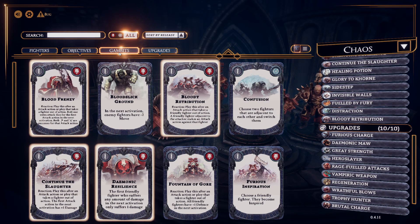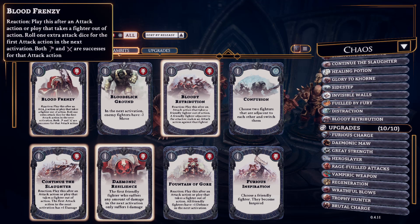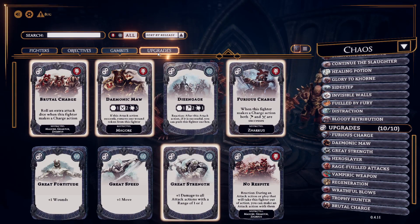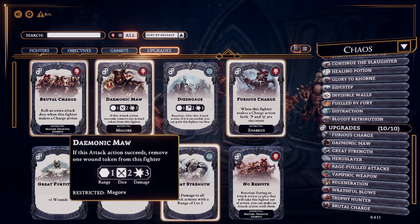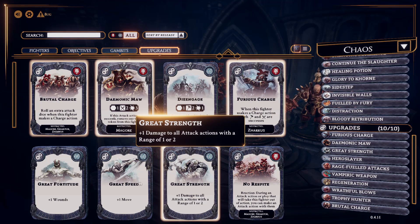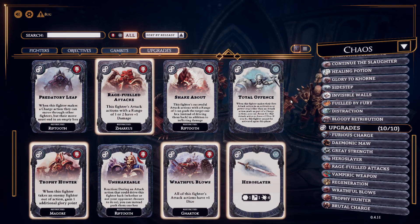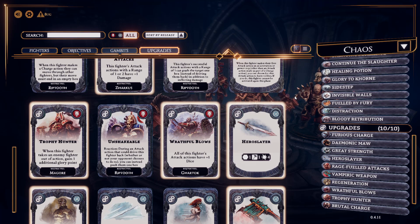Then you have Gambits. These are essentially spells that allow you to decrease an enemy's movement by two, for example, or give special effects. Some of them also have a qualifier — like Blood Frenzy, for example, which is a reaction. You can only play this after an attack action or ploy that takes a fighter out of action, so you can't just play it willy-nilly. Then you have upgrades — buffs or equipment that are in some cases character specific, so the Demonic Maw can only be given to Magor, or in some cases more generalized ones like greater strength or greater speed, which can be given to anyone.